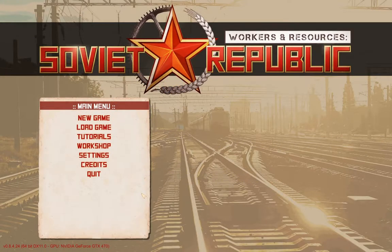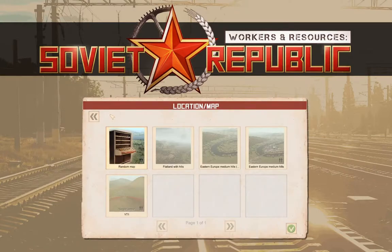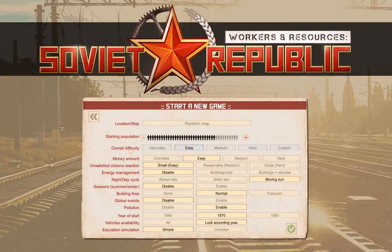Hello everyone, welcome back to Workers and Resources: Soviet Republic. It's a new game we're going to do. The previous save I thought I might come back to, but it was such a mess already that I thought, you know what, let's start again with a map that's clean. So we're going to go for a new game with a random map.